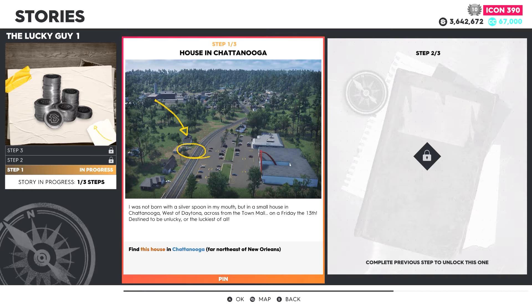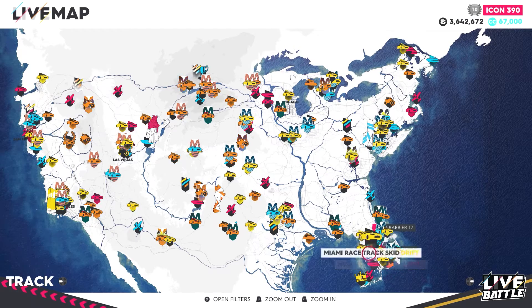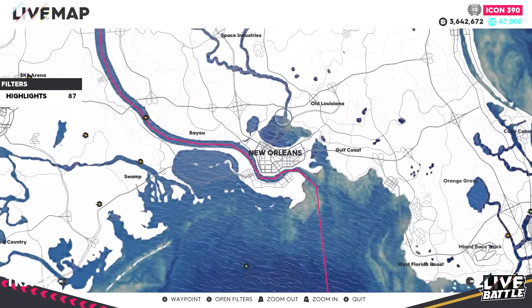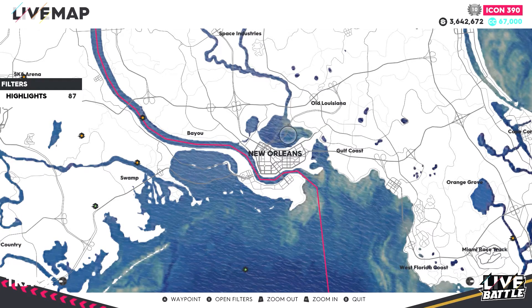Find this house in Daytona, far north-east of New Orleans. Since these are only three steps, this might be a short video. Let me look at the map and see if I can find this. Far north of New Orleans — I don't even know where New Orleans is. Oh, there it is. So it's far north-east, north-east is all the way this way.